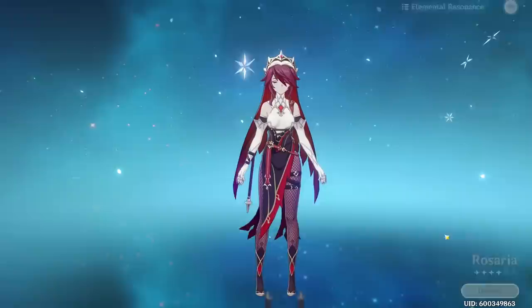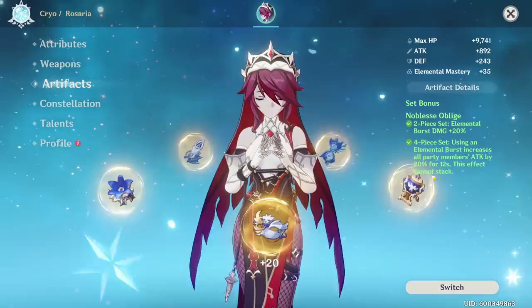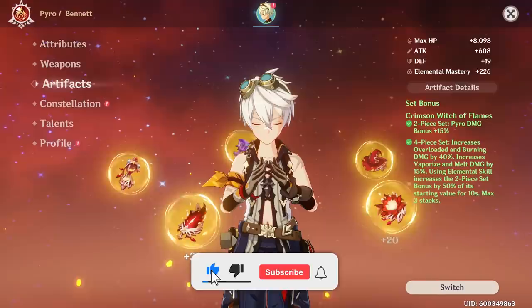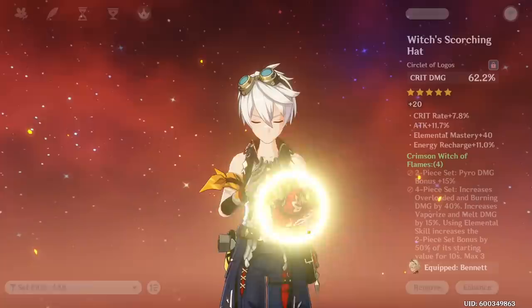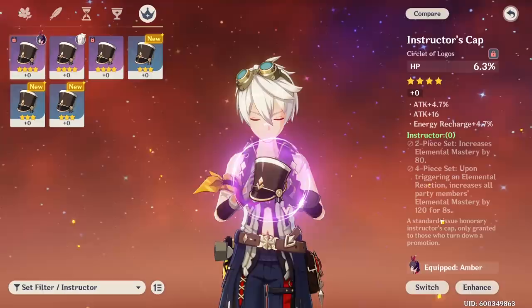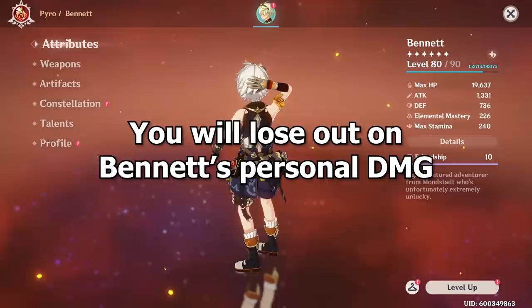If you're not running Shanhe, you can move the 4-set Noblesse onto Rosaria, as she uses the 4-piece set really well — the 2-piece already boosts Elemental Burst damage, and the 4-piece benefits Rosaria due to her long Elemental Burst animation. Otherwise, default to putting Noblesse on Bennett, which is the easiest option since you always start with Bennett's Elemental Burst, guaranteeing the 4-set Noblesse buff for your entire party. For min-maxers, consider 4-piece Instructor on Bennett, which grants 120 Elemental Mastery to the entire party — especially good when running Shanhe, since EM is very beneficial for Rosaria. However, Instructor is a 4-star set, so you likely lose a lot of good substats on Bennett, which may not be worth it.